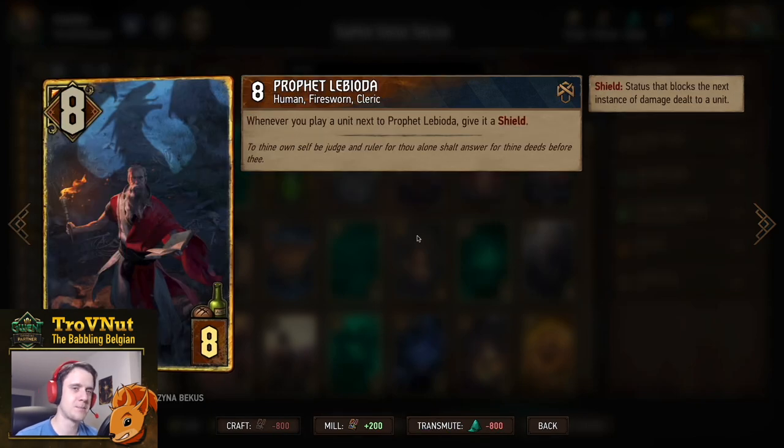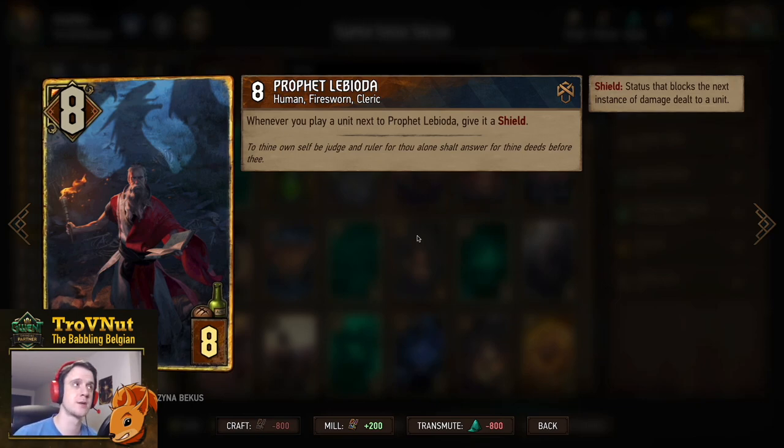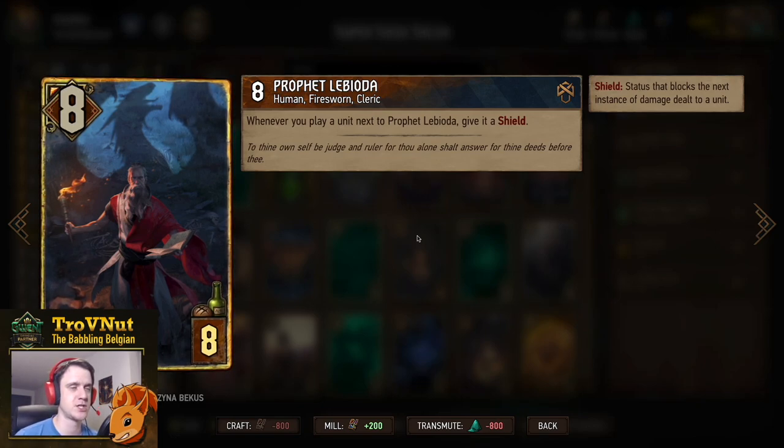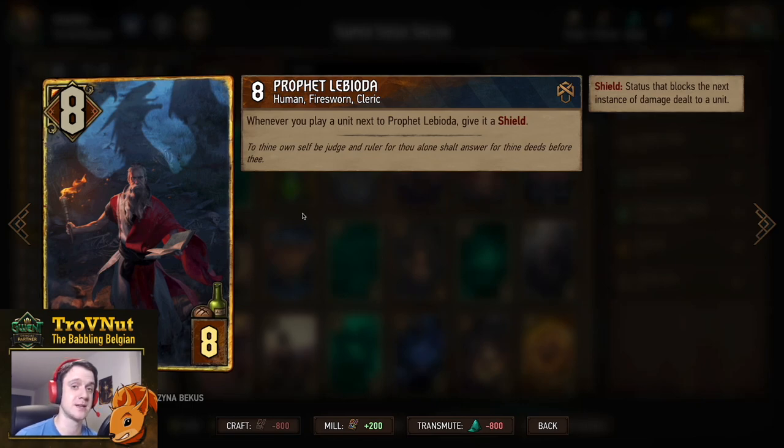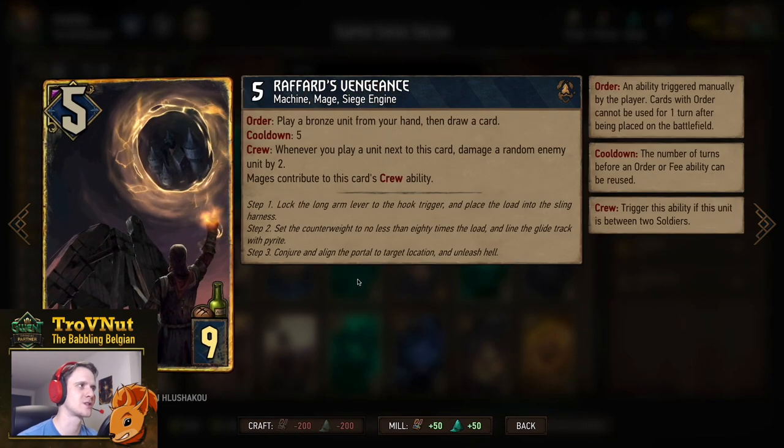Then Prophet Lebioda also got a buff — now eight power for eight provisions — and is a really good card to protect all your siege engines. Whenever you play a unit next to Lebioda it gets a shield, which will take the first hit of damage. This means cards like Alzur's Double-Cross, Boiling Oil, or Nature's Rebuke can't just kill your Ballista in one hit since they'll be protected by that shield. With eight points it's a big body to try and remove, and if your opponent manages to do so, that's another removal card they've spent.